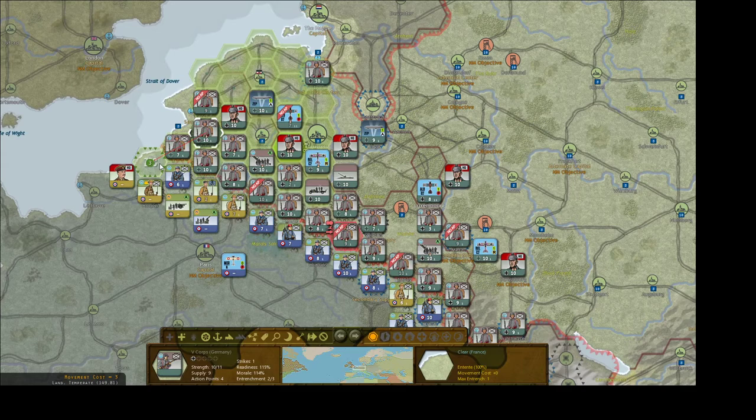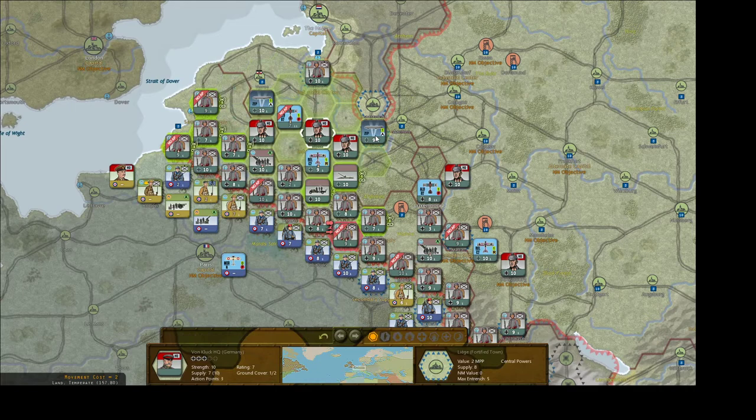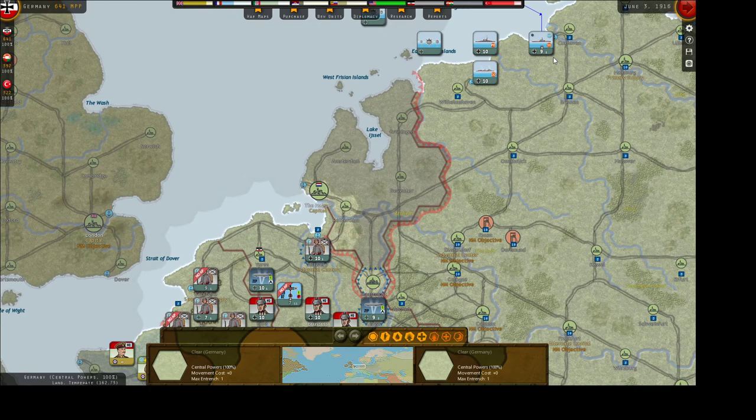They could actually move there. Let's rotate these guys. We're probably going to put this guy there and drop him back. That'll do it in the west here — we don't want to attack there, or there. We could, but I'm not going to do that.